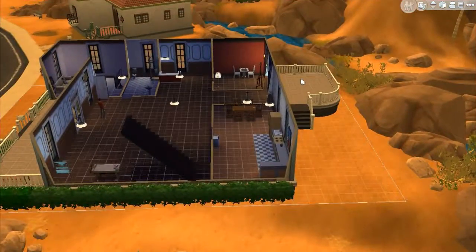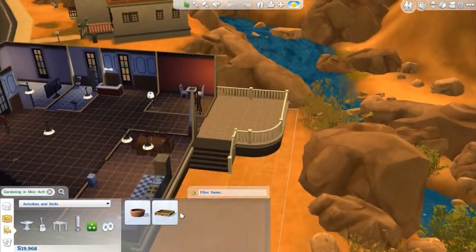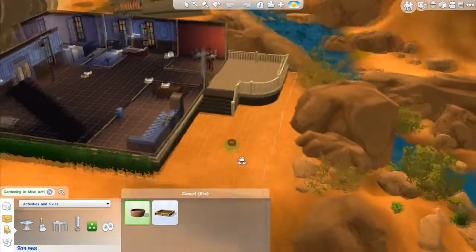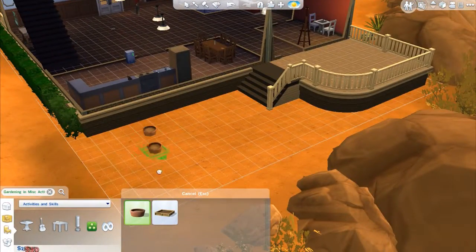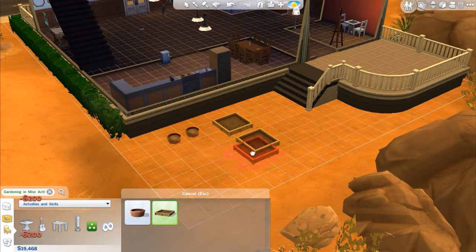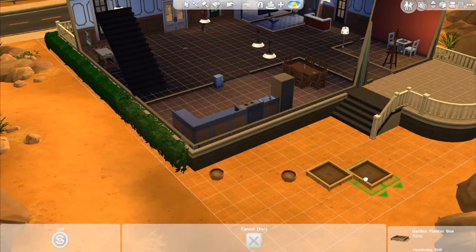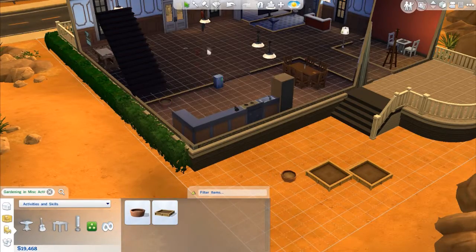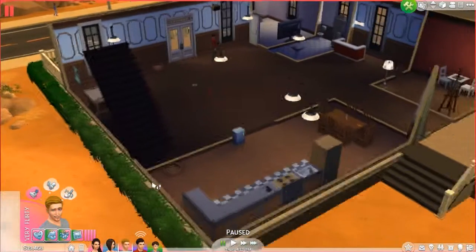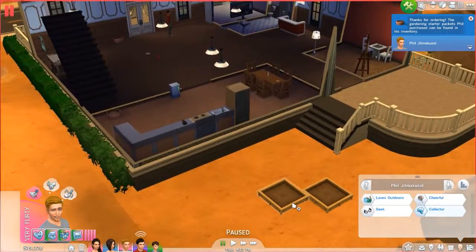Let's pause the game and figure out gardening. We have the garden pot and the garden planter. I'll keep this as Phil's garden for now and do the pool layout after. I'll put the planter here — it'll look weird but why not. You can't put planters inside, so I'll put them here, and these will be our flowers. Let me purchase seeds: starter flowers, starter fruits, starter herbs, and starter vegetables.